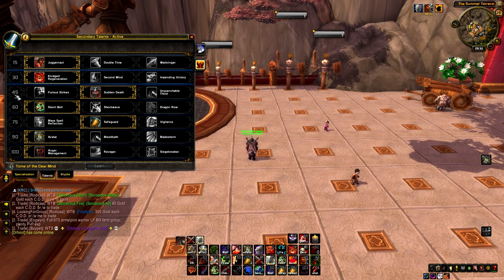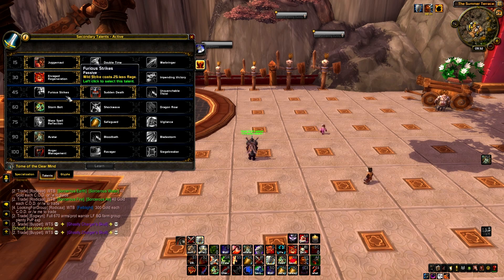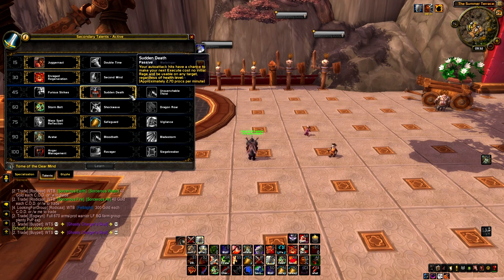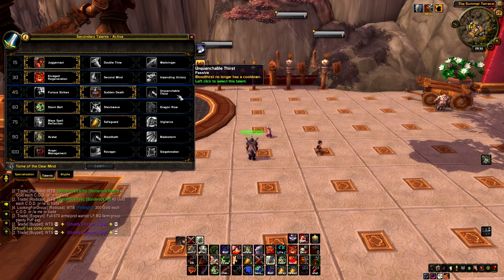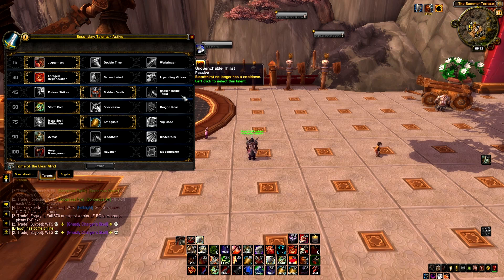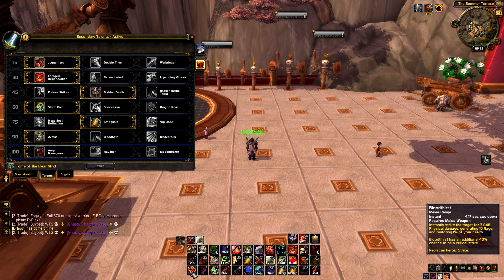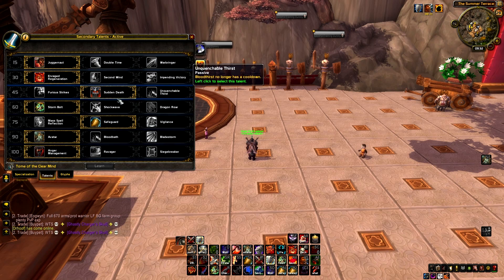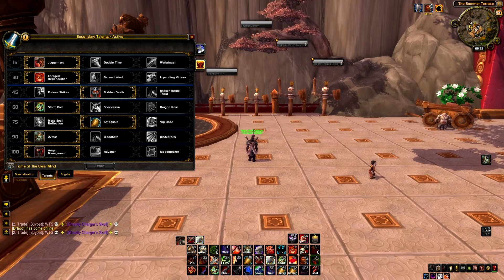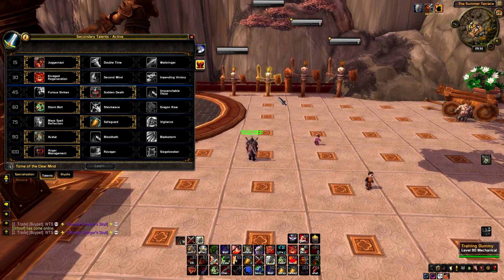At level 45 we have Furious Strikes, Sudden Death, and Unquenchable Thirst. Furious Strikes reduces the Wild Strike cost by 25 Rage. With Sudden Death you can sometimes get Execute procs. Unquenchable Thirst removes the cooldown of Bloodthirst, but I don't think it's worth using. I generally go with Sudden Death because those Execute procs hit like a beast — I think it's the best talent for most situations.